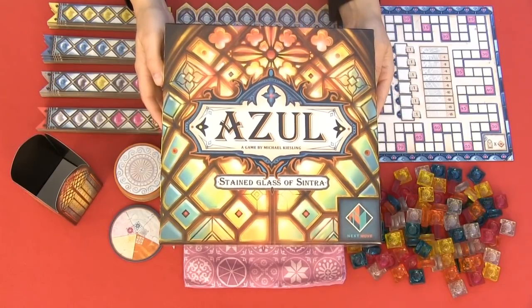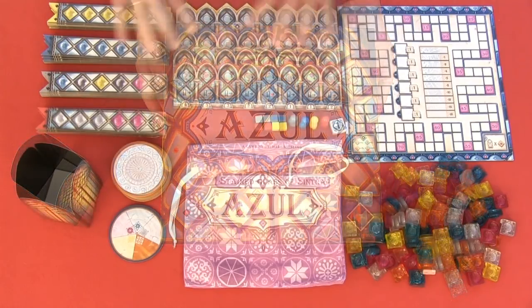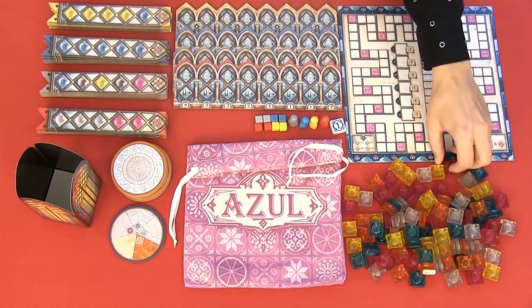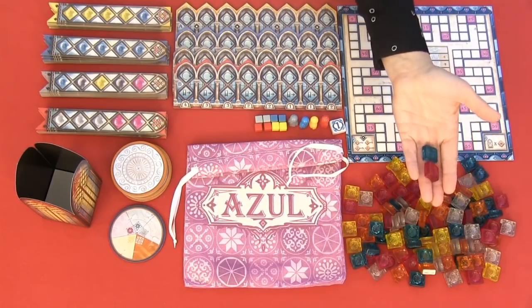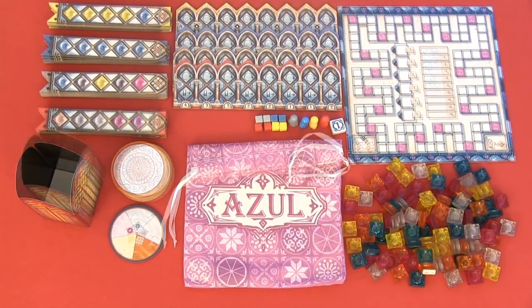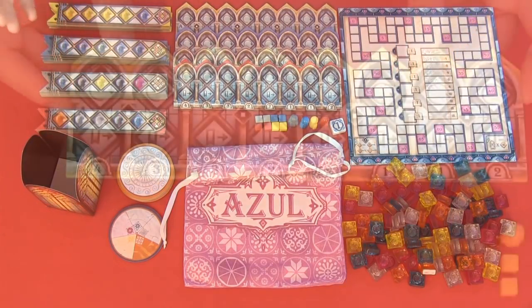Hi, I'm Helle. Today I will take a look at how to play Azul Stained Glass of Sintra. Here we have the new version of Azul. We have these tiles that could look like candy — they have very bright colors, but don't try to eat them. Let's take a look at how to set up the game.